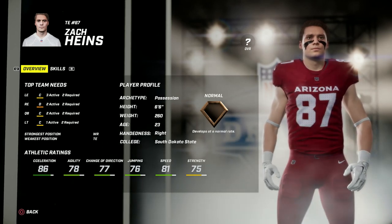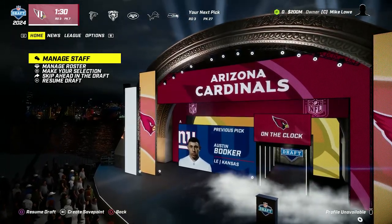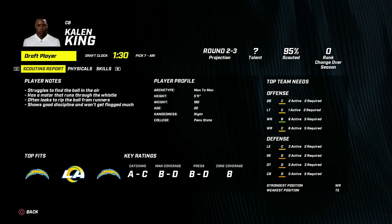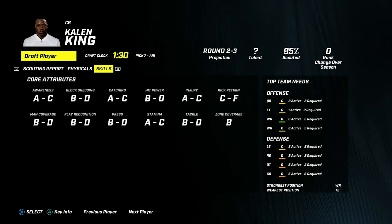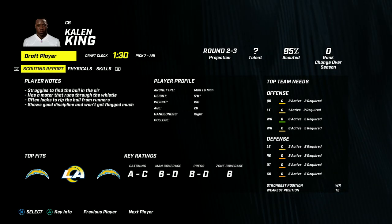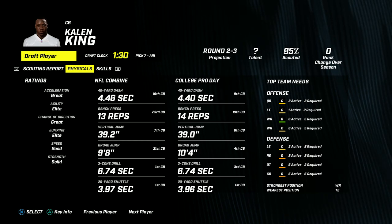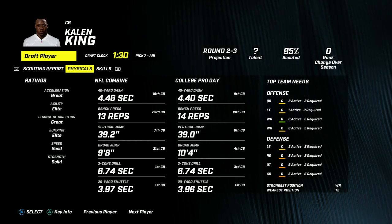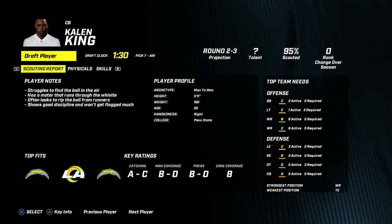Austin Booker goes the pick right before where I was going to pick him - to the Giants. So back to the drawing board. We're going to go with another corner: Kalen King. He's just 20 years old, a man-to-man archetype but with a B zone rating, so he's probably going to have B man coverage as well. He looks like he'll be pretty healthy and could slot in for some depth. He's probably one of the youngest players in the draft. We're going with Kalen King out of Penn State.